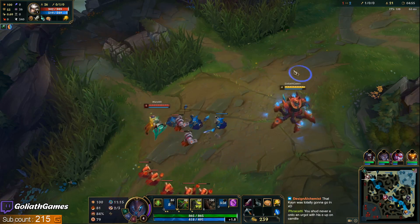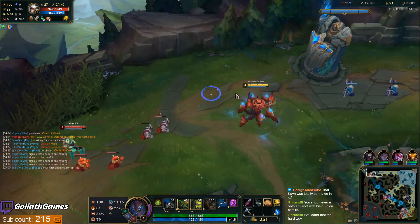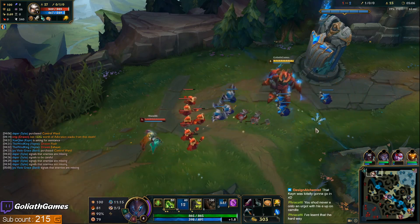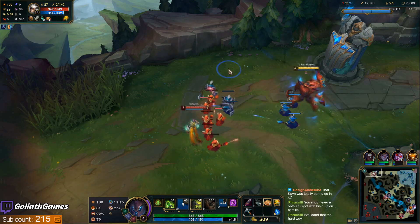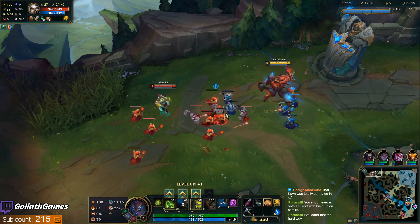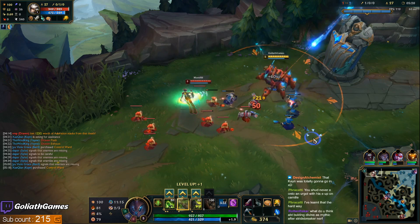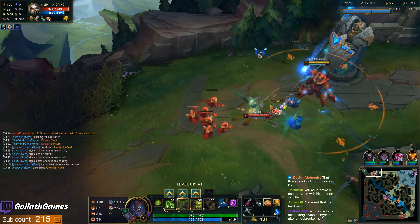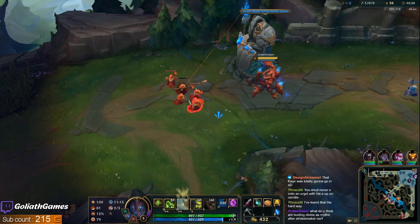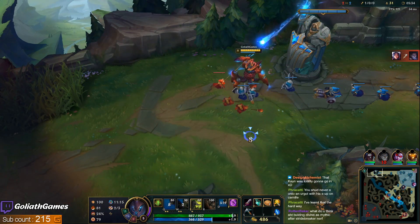Yeah, the way you want to E in this matchup is you want to E right as Camille hits you. If you try to E while she's flying at you with her E, then her E has priority and it'll just stun you most of the time. I don't know if it's 100% of the time, because I feel like sometimes my E goes through, but I know for sure it's stunned me before — more often than not. It's kind of weird how stuff works in League like that.